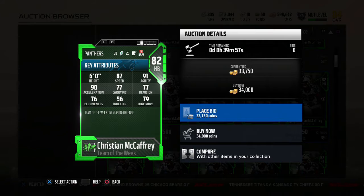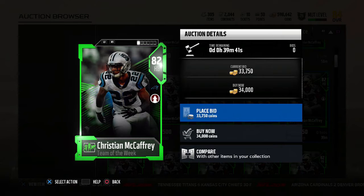He's an 82 overall, 6 foot, 87 speed, 91 agility, 90 acceleration, 77 carrying, 77 carrying vision, 76 elusive, 56 trucking, 79 juke move. This card is the best budget card in the game right now.